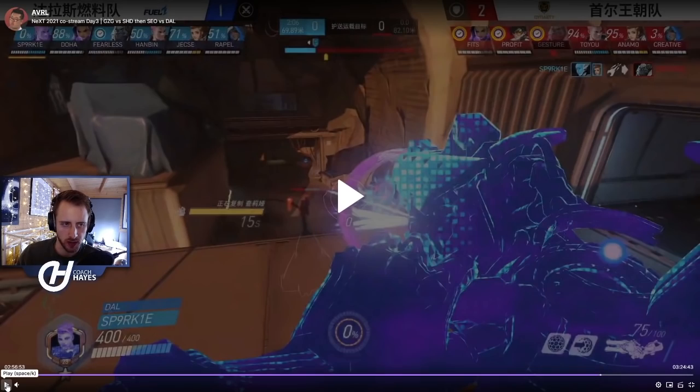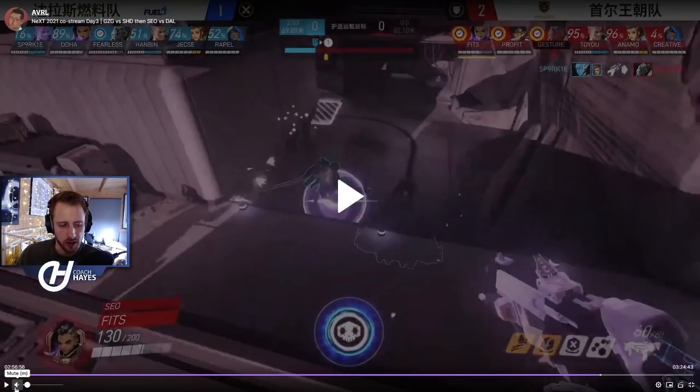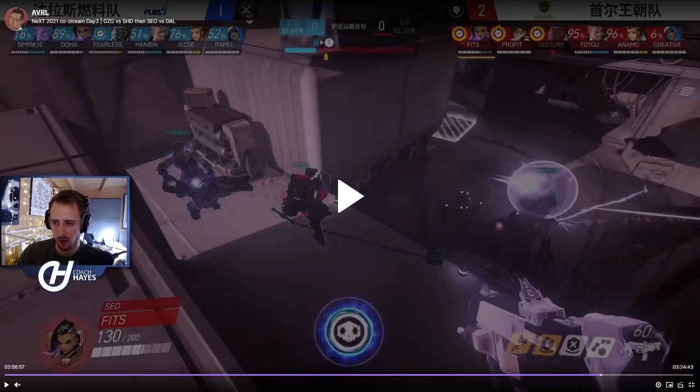I would have liked Fits to be more defensive with the EMP and just wait until Fuel try to get into position and make a rotation — because ultimately that's what this composition is about. It needs to get into position first. The advantage Soul have is that they can wait until Dallas makes a rotation and go for the EMP during that rotation.